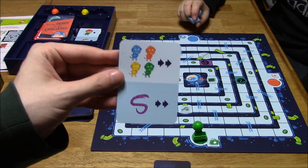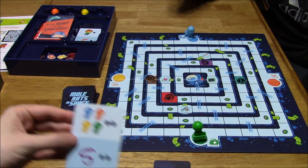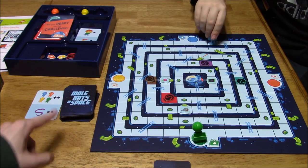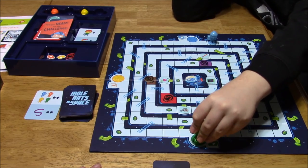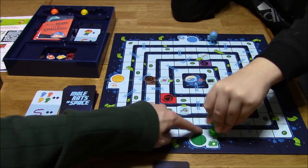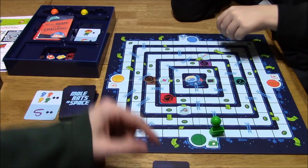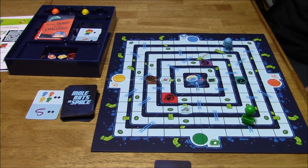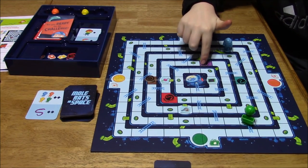Vinny's card means he moves all of our mole rats two spaces and then the purple snake two spaces. Also worth noting: if the deck runs out, we also lose. So he moves one mole rat two spaces and can move me two spaces — I can land there and he can move me up one.